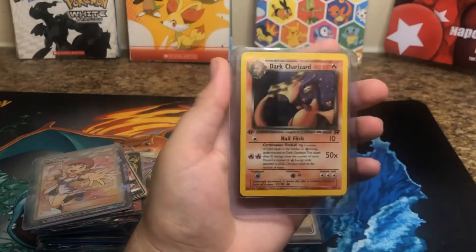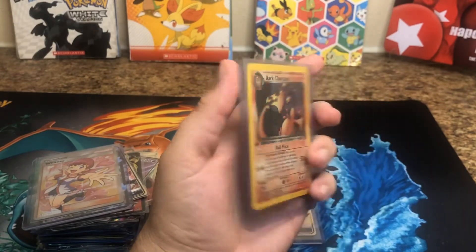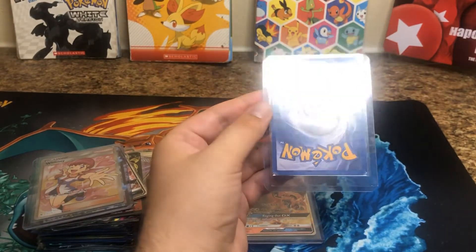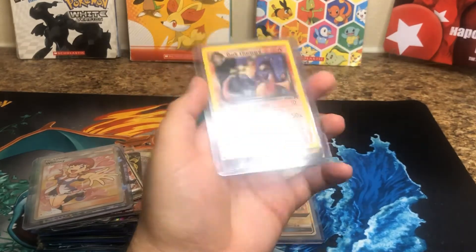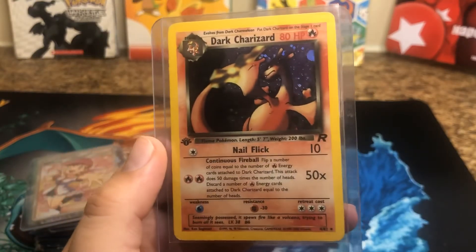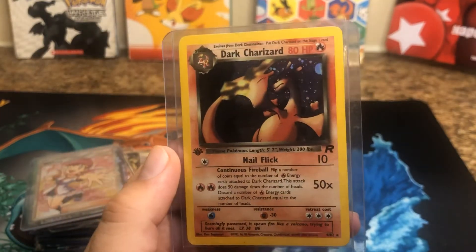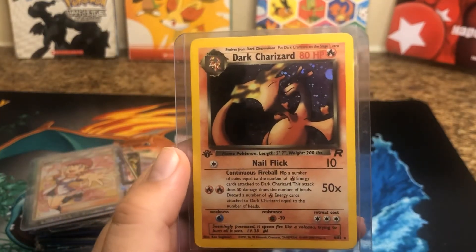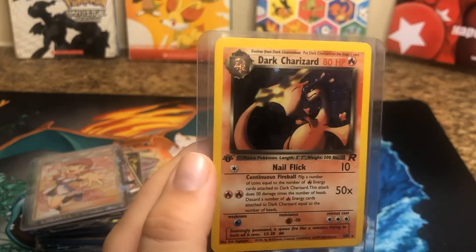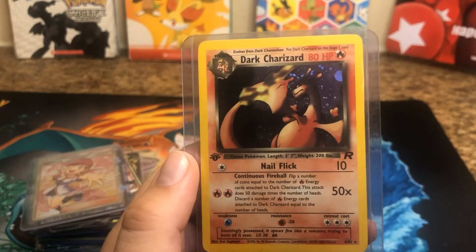Man, look at this card. It's not in the greatest condition, but hey, for being over 20 years old, this thing is pretty awesome. No swirl on this one sadly, but it's more like a cosmos holo. You can see the moon in the background — it looks like a moon, but it's actually part of the holo. It's not a moon, but it does look like a moon, doesn't it? Very cool.